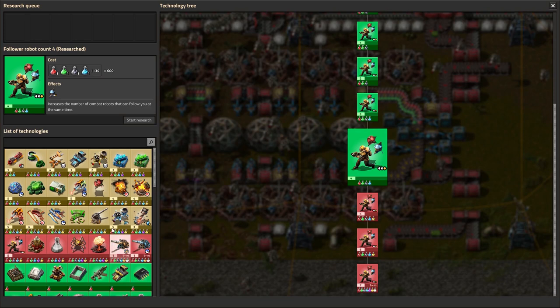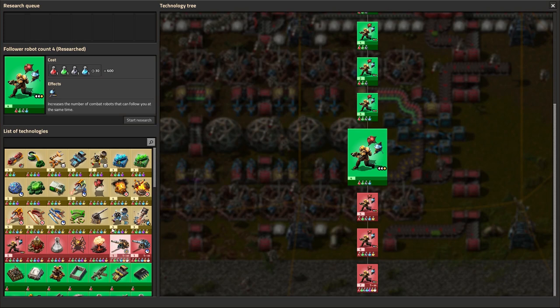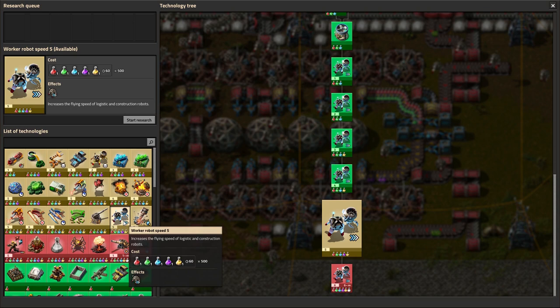What will we choose first? Something exciting, like artillery? Or plain old boring mining productivity or bot speed? What about Spider-Tron perhaps? Decisions, decisions.